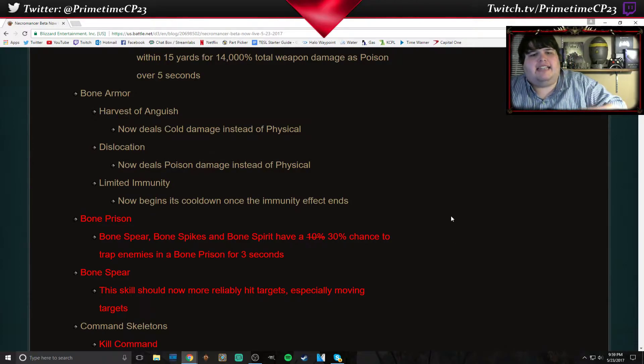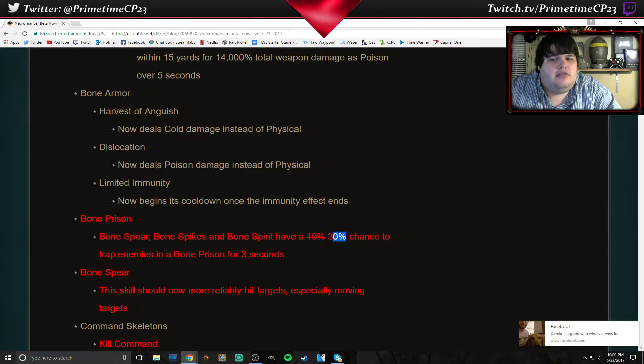The Bone Prison passive — Bone Spear, Bone Spikes, and Bone Spirit now have a 30% chance to trap enemies in a Bone Prison instead of 10%. So that's good. I don't know how terribly viable that is anyway, even with the buffed chance, but it is good to see that they're making some of these changes.